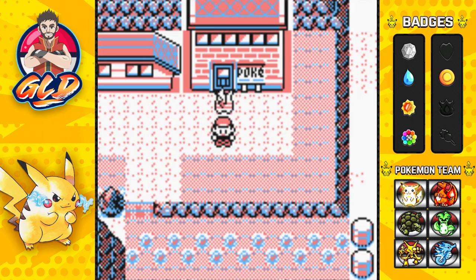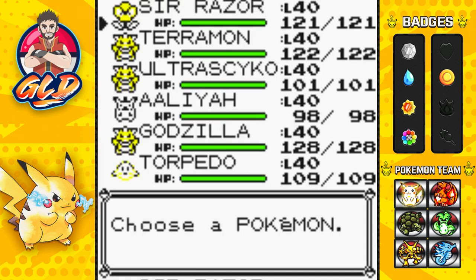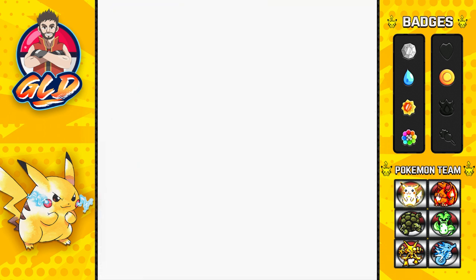What's up guys, it's me, your host Driven, and welcome to another episode of our Pokemon Yellow walkthrough. In our last episode we went through another speed run battling different trainers trying to get our Pokemon up to level 40, and we did. As you can see, all six of them are at level 40 now. Sir Razor was the last one to grow to level 40 - I had to battle a bunch of grass type Pokemon.